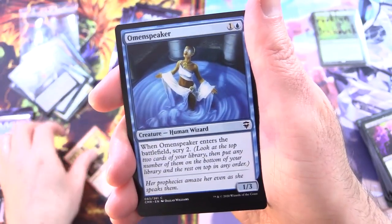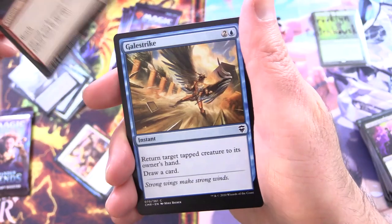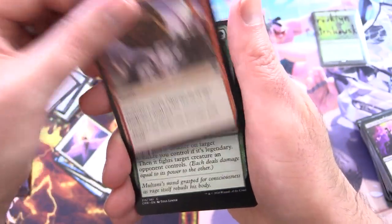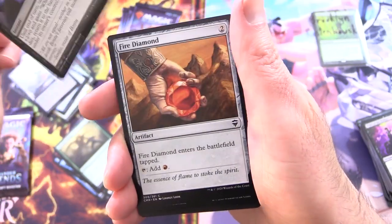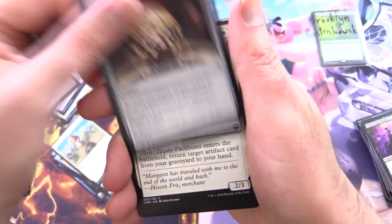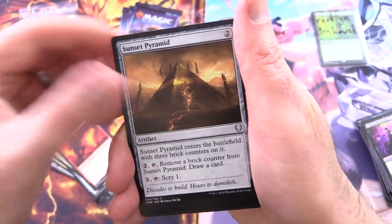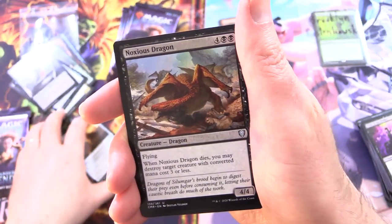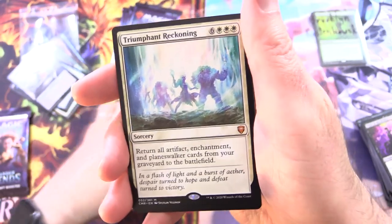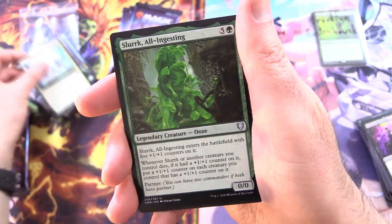We have Boarding Party, Omen Speaker, Inspiring Roar, Skyraker Giant, Gale Strike, Seraph of Dawn, Stone Fury, Ancient Animus, Supernatural Stamina, Fire Diamond, Squad Captain, Commander's Sphere, Trusty Pat Beast, Volcanic Dragon, Sunset Pyramid, Noxious Dragon — and going to pull some hot garbage here. It's a Mythic Triumphant Reckoning! Okay, I guess that strategy works.